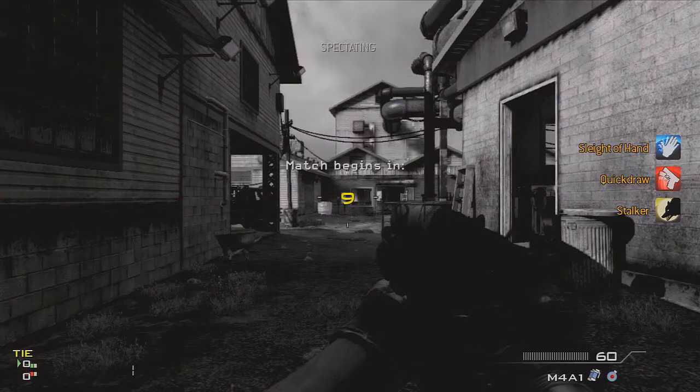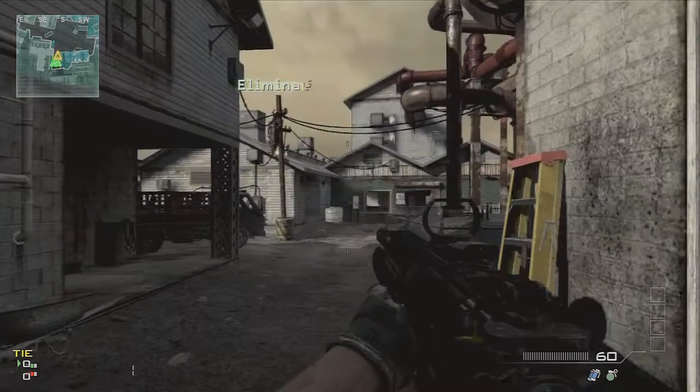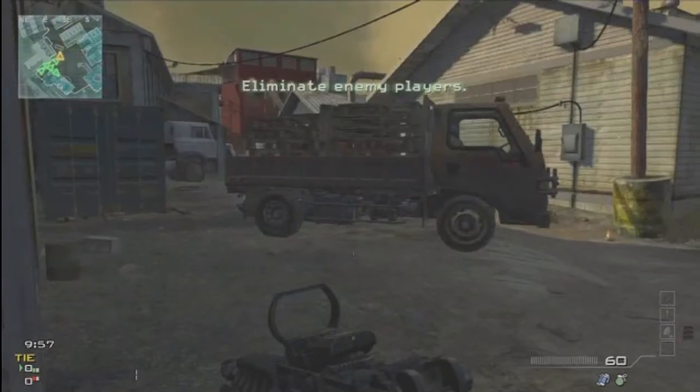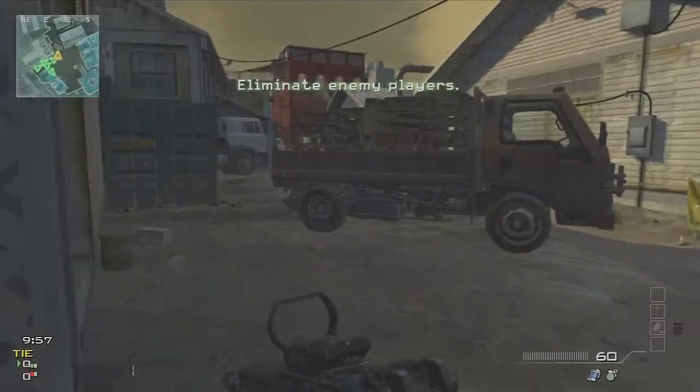Hey guys, bringing my first video of Modern Warfare 3 on release night. I'll start with a quick tip as the match loads up. In your upper left corner is your map. The white shaded buildings are ones you cannot enter, while the blue shaded buildings are ones you can go into. Use your map to easily navigate in and out of spaces and get to other parts of the map quickly.